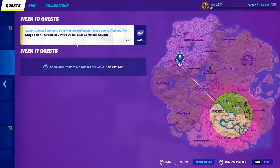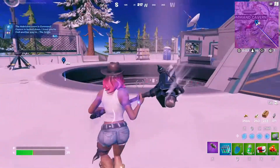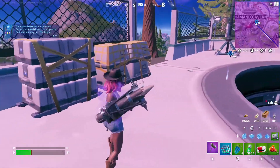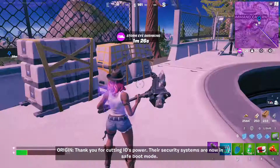Alrighty guys, CaptainRace64 here, and today we've got to establish a device uplink near Command Cavern. Here it is — this is a four-part challenge. The hideable room, the holotable room, which is over here. Let's go to that.